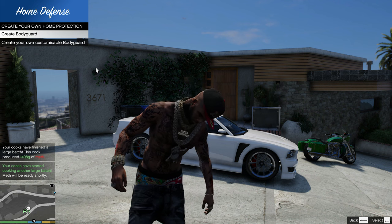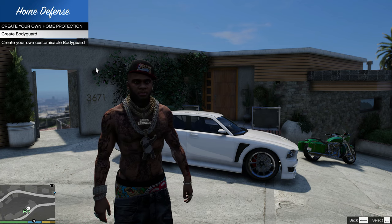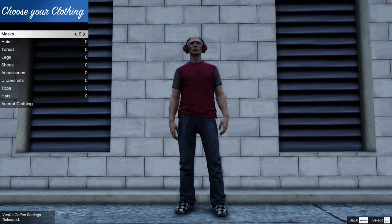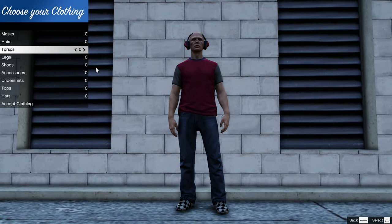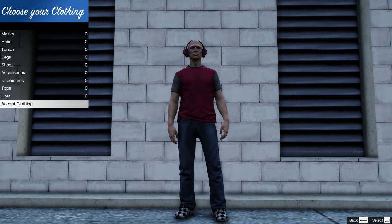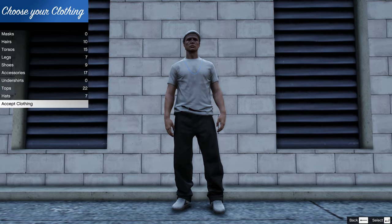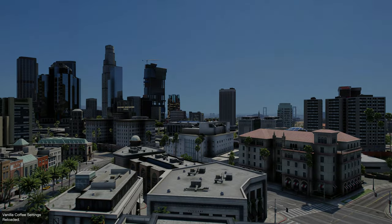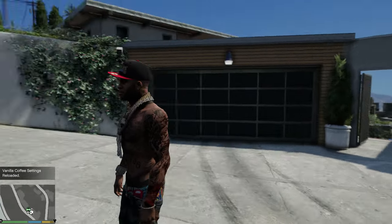Once you type in 'customize,' this menu will pop up saying 'Home Defense,' giving you the option to create a bodyguard. Select 'Create Bodyguard' — the screen will fade out and back in, and you'll have a screen where you can choose clothing for your character. You have options for mask, hair, torso, legs, shoes, accessories, undershirt, tops, hats, and then accept the clothing when done.